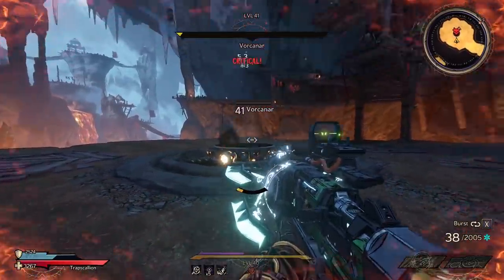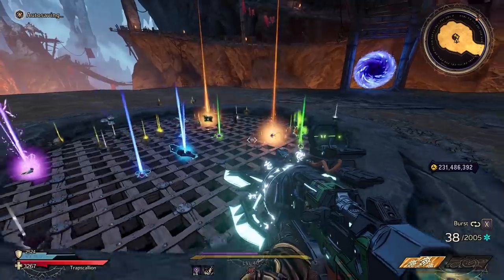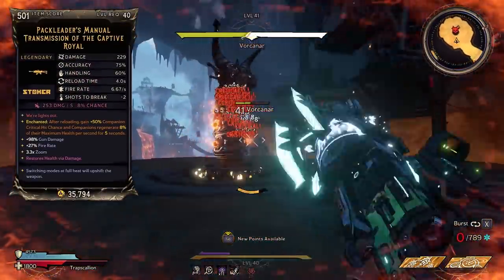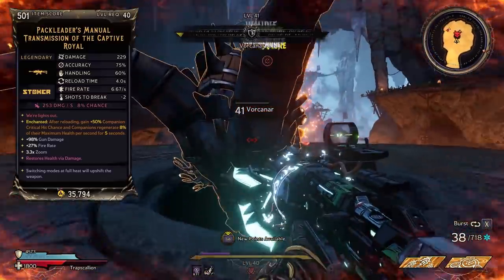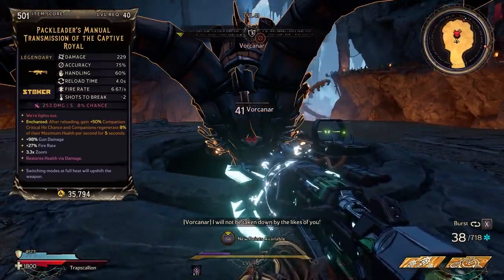Vorkenar's dead. Hopefully we get lucky. I don't think we got it — some roll drops, oh well. I'll play the clip now of me getting the drop and we'll talk about the item. So looking at the item card, we have the manual transmission. Keep in mind, the prefix and suffix of the gun can change depending on the one you get. This is going to be a Stoker assault rifle that comes in any element, including no element, and the one we rolled here happened to be Dark Magic.